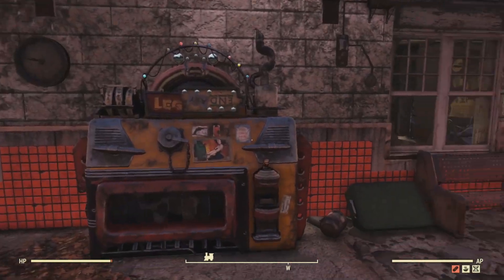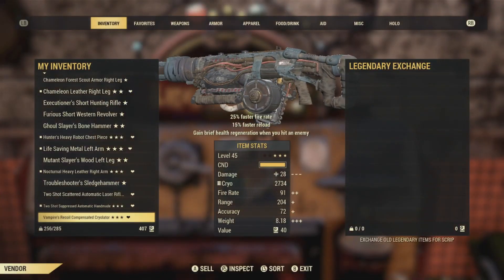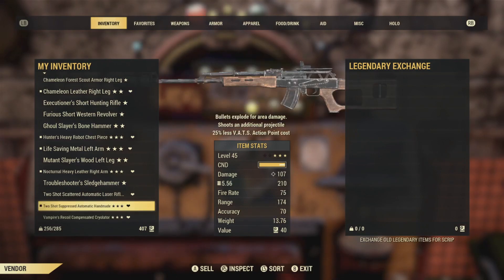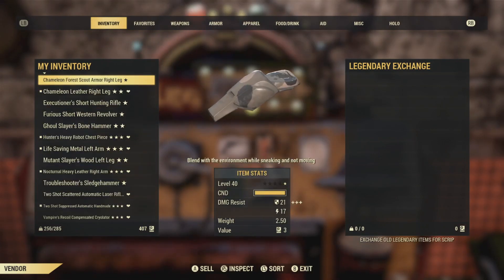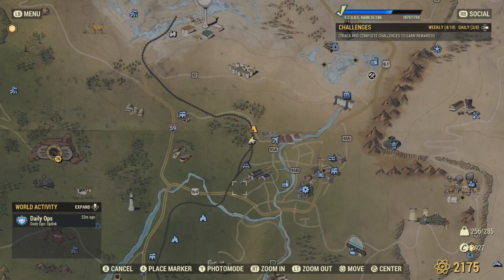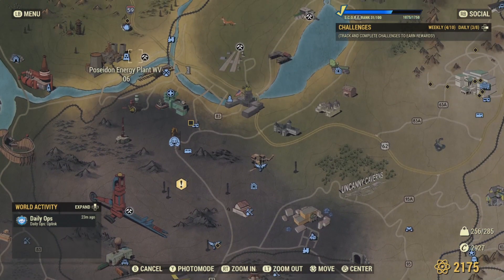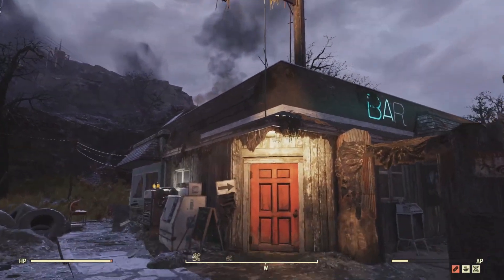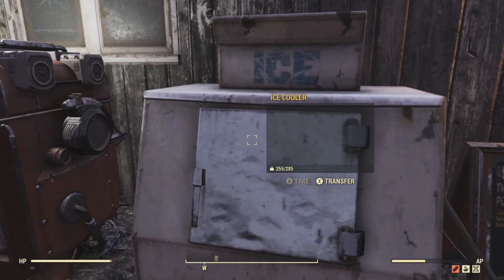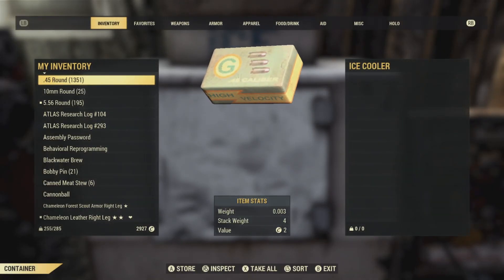Every train station has legendary exchange machines. This is where you want to exchange them — you're going to sell them to the machine and get scrip. In the bottom left corner it says 392, that's the scrip symbol. In the bottom right, I can sell up to 150 per day in scrip.